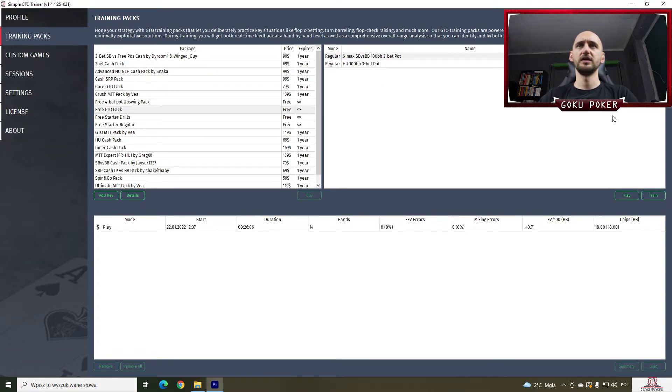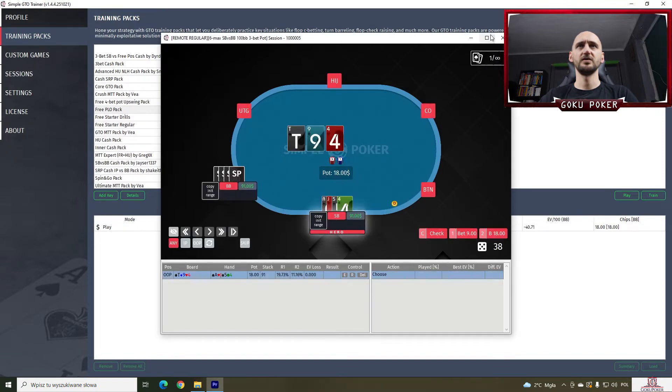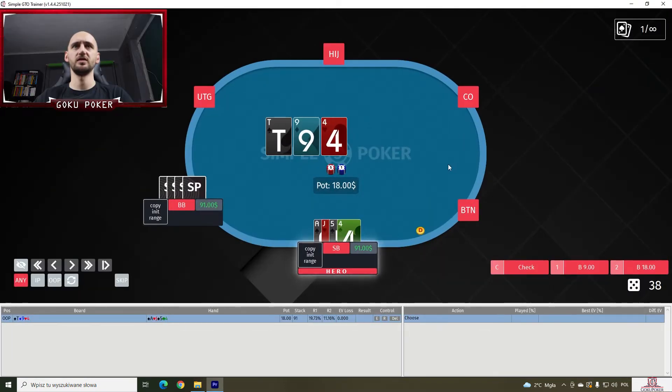We can click Play or Train here. I wonder what the difference is, but let's click Train. You see a spot — we can open it on the full page. We see options: check, bet 9, bet 18, and even a randomizer. I think we're playing small blind versus big blind, 100 BB stacks, in a 3-bet pot. Let's play a few hands and see what the difference is between the two modes.